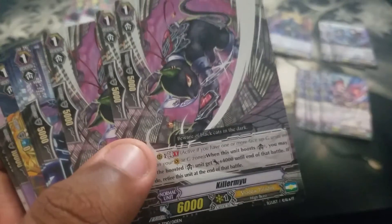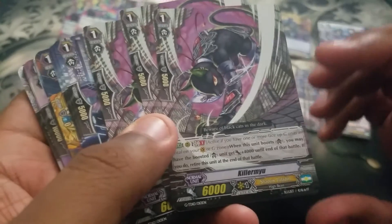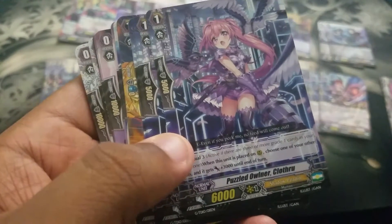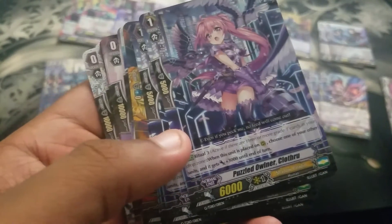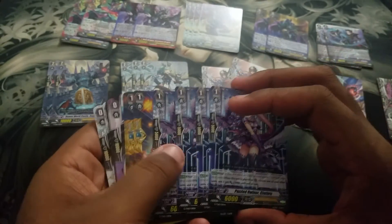Then we got these black cats — when boosted, plus 4k — and we retire this unit at the end of battle. So it's basically a free ritual. And then we got these purified ones: ritual grade 3 — when it's placed, choose one of your units and it gets plus 3k. It comes with four.